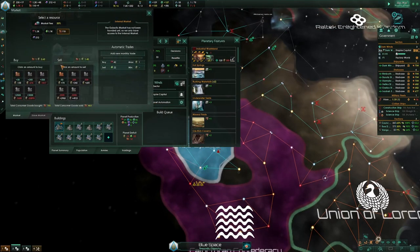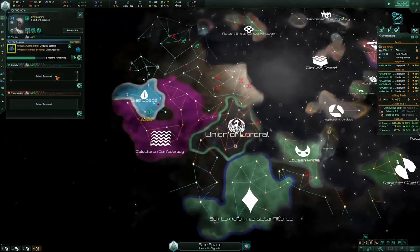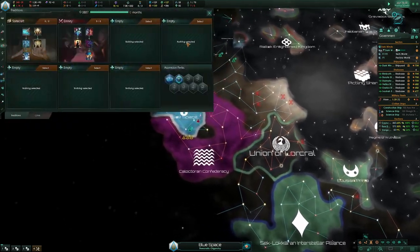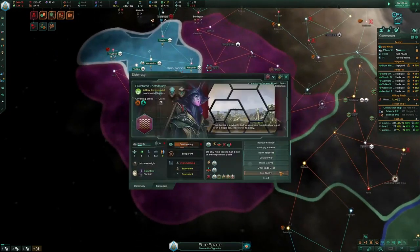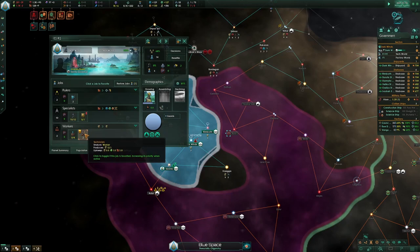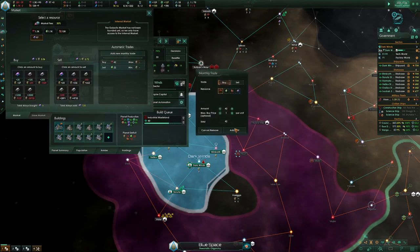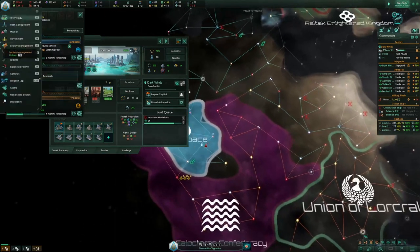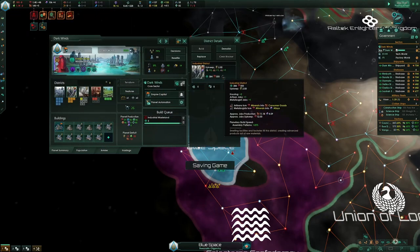I need to do this — I'm going to sell some alloys and start buying minerals again. The reason why I'm not researching society is because now that we have Colonial Centralization, you don't need it anymore. I want to save up society for the covenants.